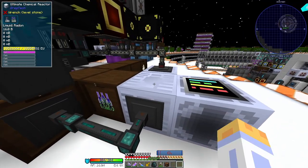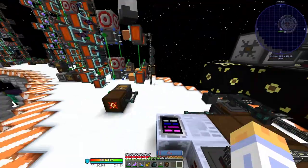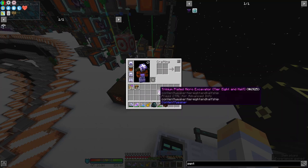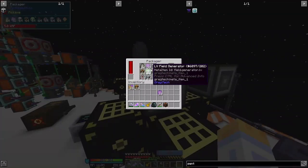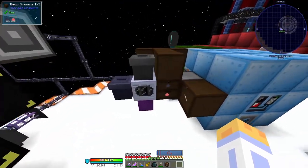There's an extra step with the laser arrays — they have to go into the chem reactor with radon. Then we just have the same setup with the tier 2 miners, which goes into here for the stellar data, or universe data.